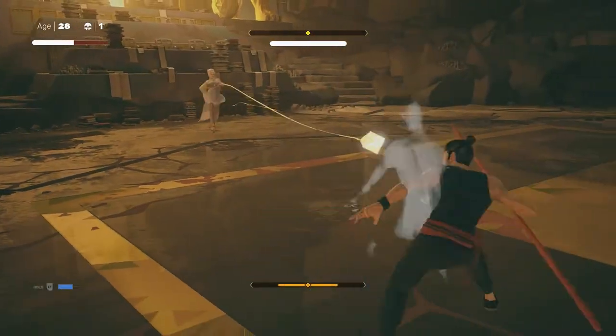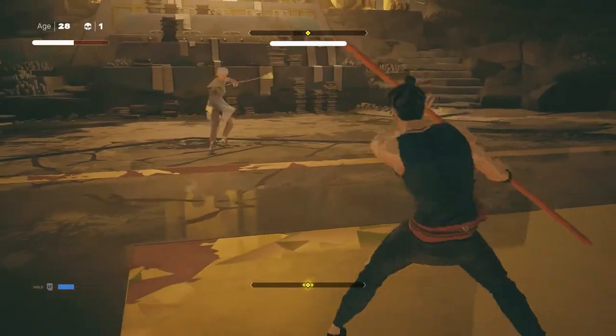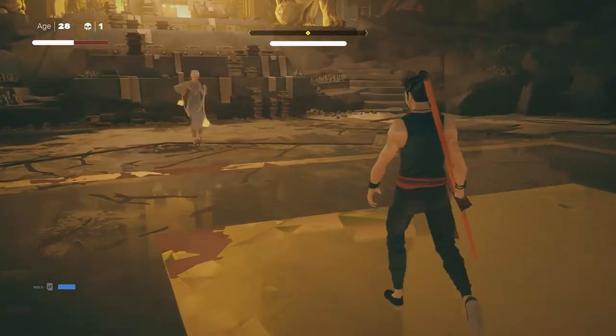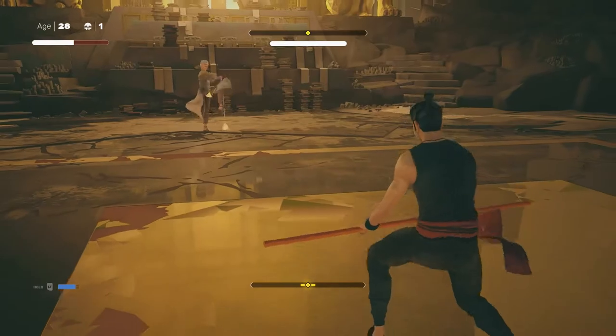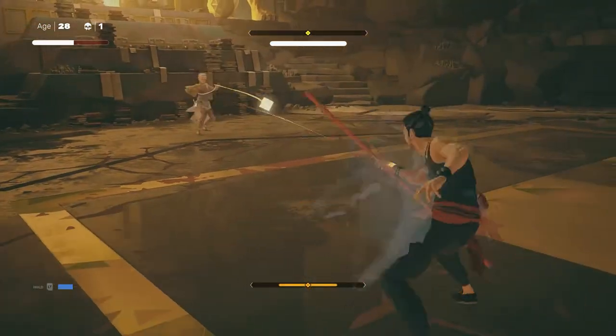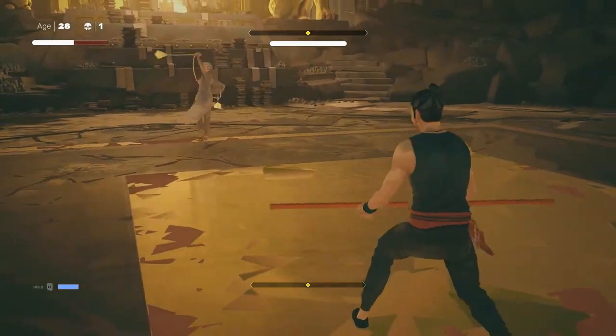So phase one: she's got these two long-range combos that start with her spinning her weapon around. Both of them hit high, high, low, but they both have quite different timings. The last hit of this does huge damage to your structure, so don't block it — try to parry or avoid it.